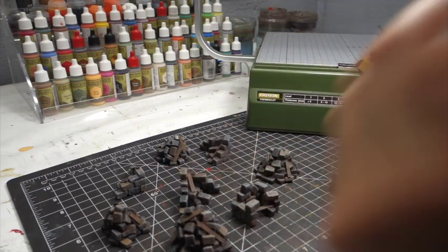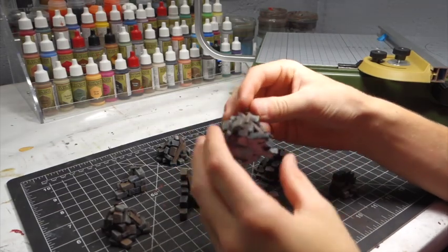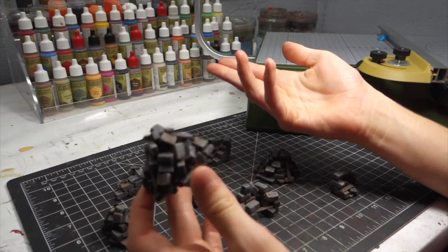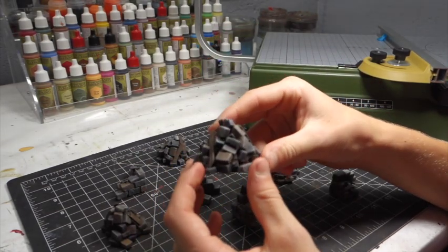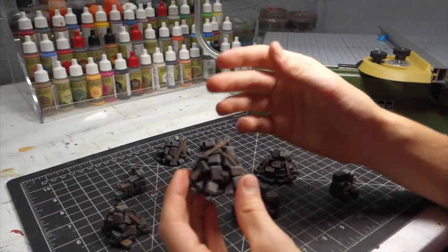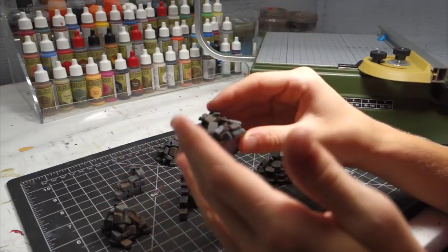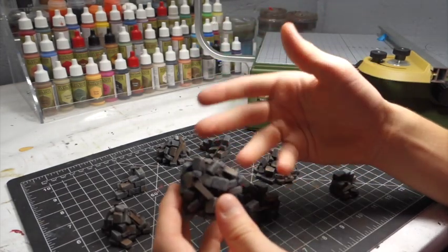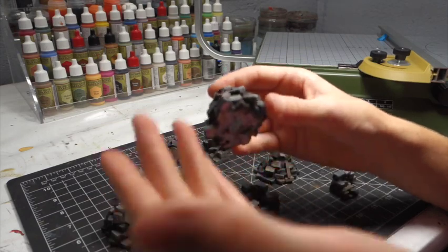Hey everyone, welcome back to Practical Terrain. Today we are going to be making some of these super easy rubble piles. These are just a walk in the park to make — it's foam bricks, some coffee stir sticks for wooden rubble, and I just enhanced the look with some homemade pigments, which you can check out in the top corner.